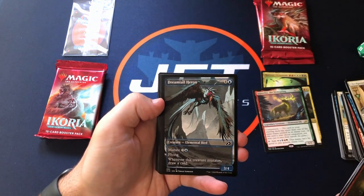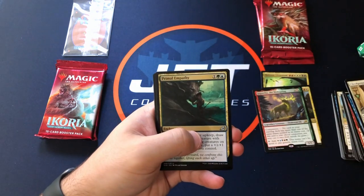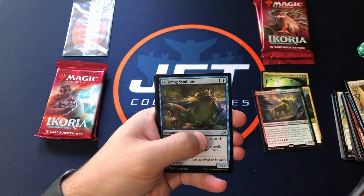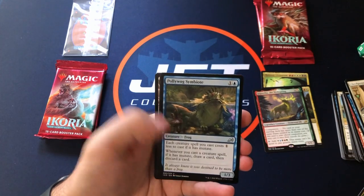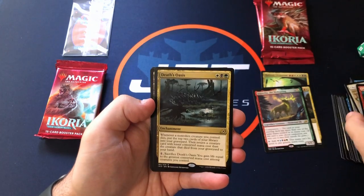Got a showcase Dreamtell Heron. Alright, no Boot Nipper in that pack. Polywag Symbiote — oh, Polywag — and the rare is Death's Oasis.